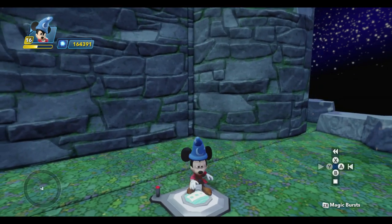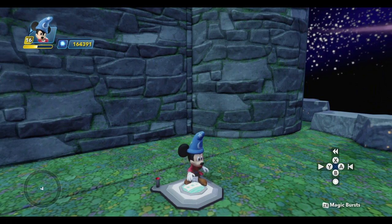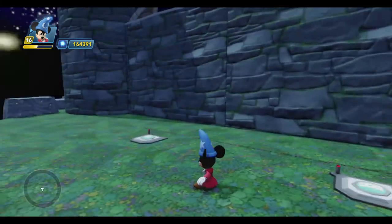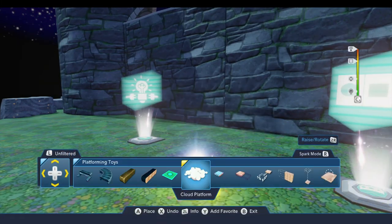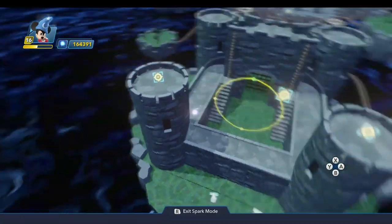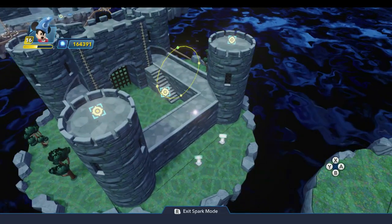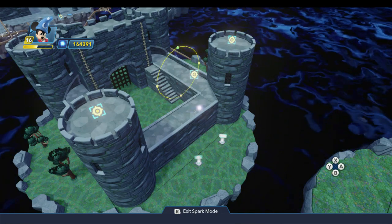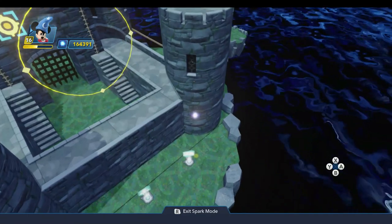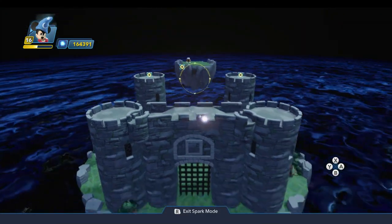We'll step back on the replayer and press B on my Wii U to stop recording, then A to clear. So to recap: we have three rail target points connected to a Logic AND. I have to hit all three of those in order to trigger the Logic AND to tell the replayer to play back, which will put the clouds up there and allow me to reach that island.